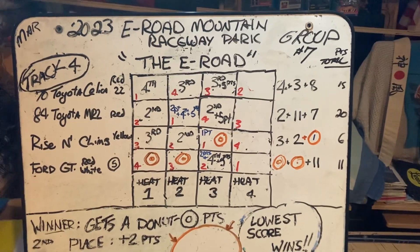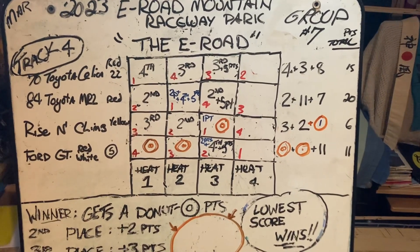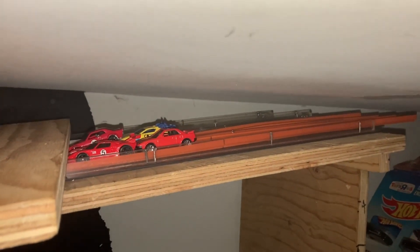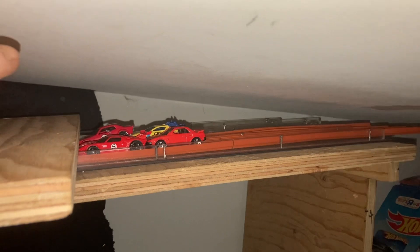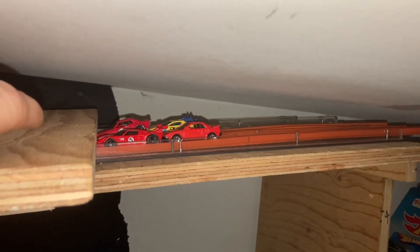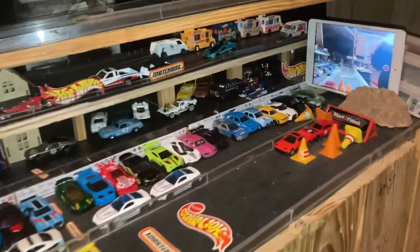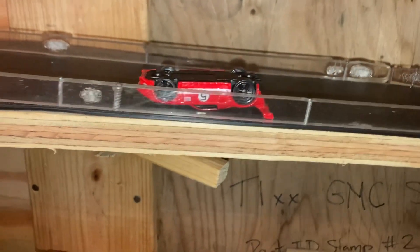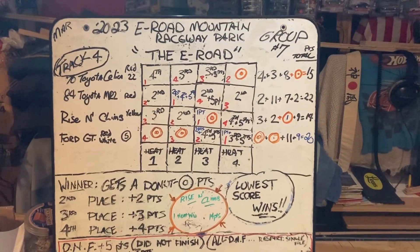Toyota Celica now has a shot. Holy smokes — I just realized who's starting first this round: Ford GT in front, Toyota Celica, Toyota MR2, Rise and Climb — Heat Four on the E-Road with Group Seven at E-Road Mountain Raceway Park where everything goes downhill. Spinning going on down the final straight — Toyota Celica hits the last corner, in towards the line — boom boom! Toyota Celica, MR2, one two, three, and four. There's your final standings on the E-Road for Group Seven.